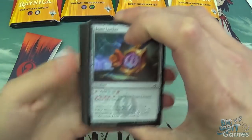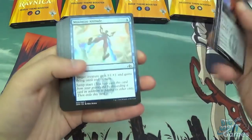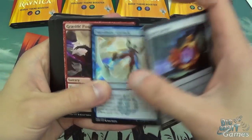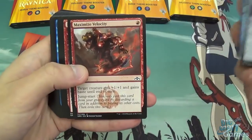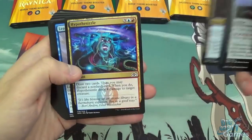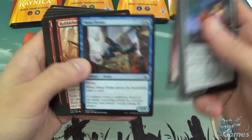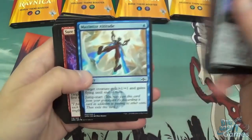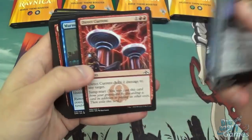So we have an Izzet Locket — always useful. Izzet Guildgate — also useful. Maximise Altitude, Gravitic Punch, Chemister's Insight, Maximise Velocity, Direct Current, Piston Fist Cyclops, Goblin Electromancer, Hypothesizzle, Leapfrog, Goblin Locksmith, Muse Drake, Rubble Belt Boar, another Maximise Altitude, Shore Strike, Devious Coverup.